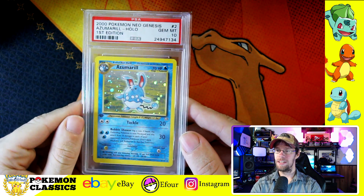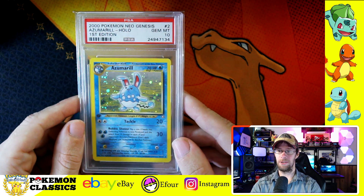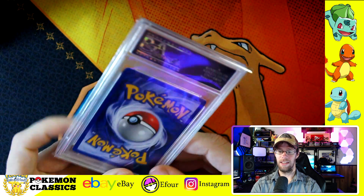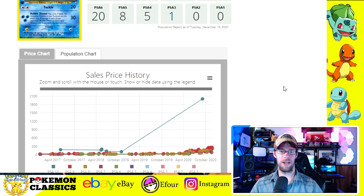Next up we've got Azumarill. This card is actually very difficult to acquire in a PSA 10 — a very, very difficult grade. It has to do with the coloring of the holographic pattern. A lot of these cards in Neo Genesis had really poor print production, so they come with factory scratches straight out of the pack, print lines, and those are really the death sentence when it comes to PSA grading. The Azumarill is only 30 copies in PSA 10 — worldwide. These only come up for sale once a year, maybe twice a year. It looks like we have to go all the way back to 2018 to get a new data point, with the last sale in September for $2,000.